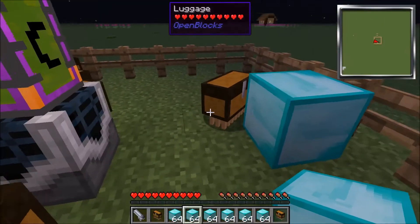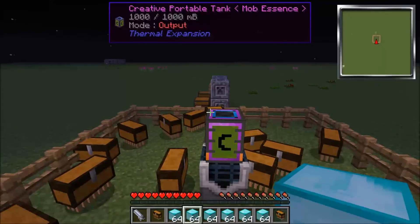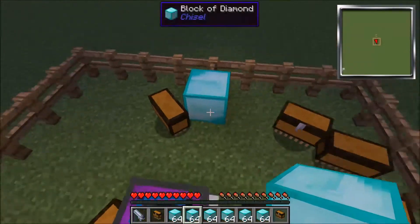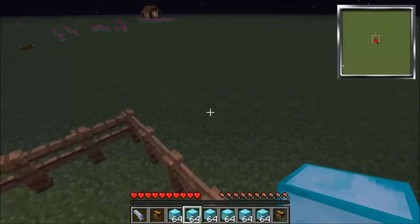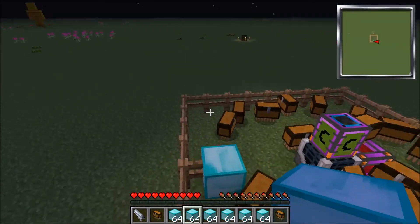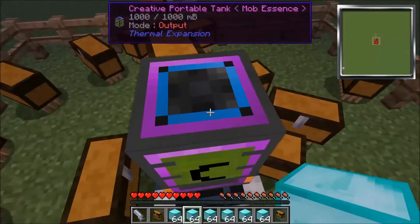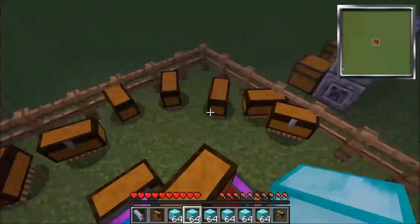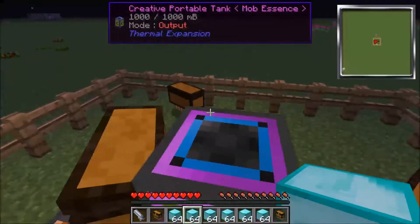As you can see, this is an extremely powerful dupe. Thank you for watching. Please don't use this on servers, because this is very powerful. Most B-Team servers probably have luggages banned, or autospawners at least somewhat restricted. Just a little glitch.